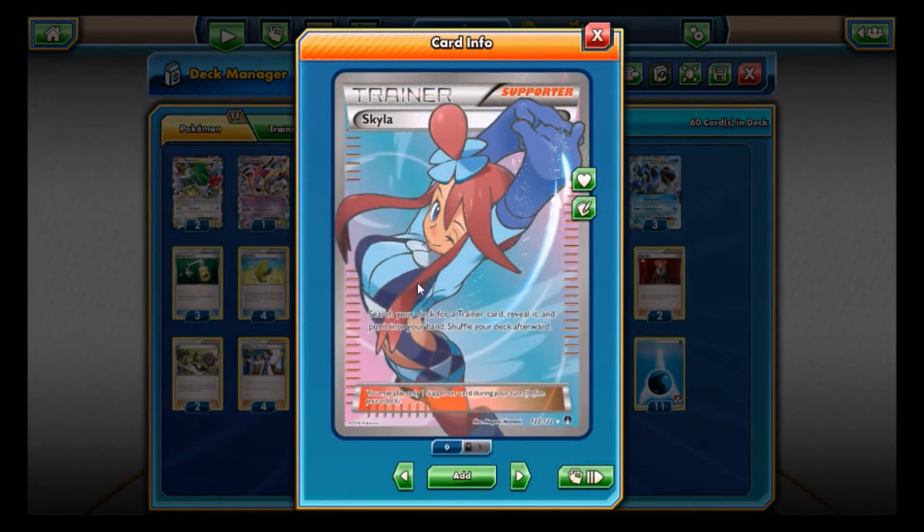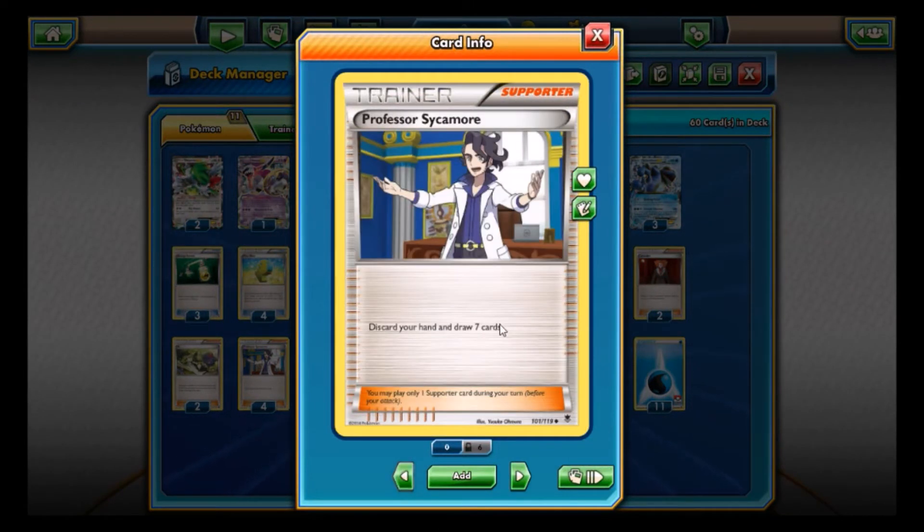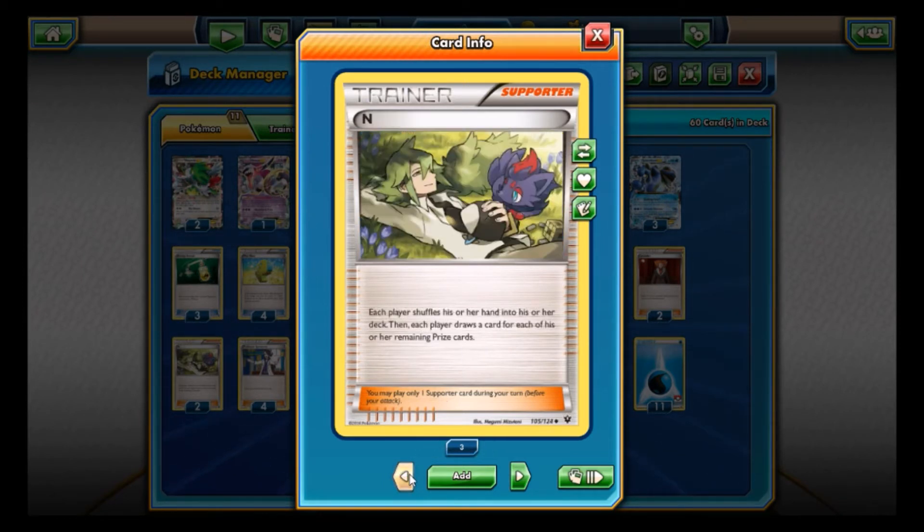Skyla is really in here to help you grab those trainers you need at the right time. Sycamore — discard your hand and draw seven — is a very good card in this deck. And N: each player shuffles their hand into their deck and draws a card for each prize card they have left. Late in the game if your opponent has two or three prizes left, you can N them down to a very limited hand size while you have the right attacker ready, pretty much giving you the favorable matchup.